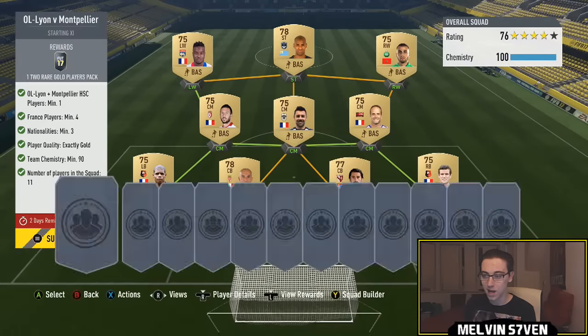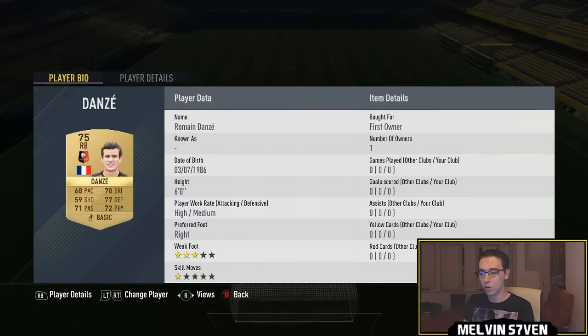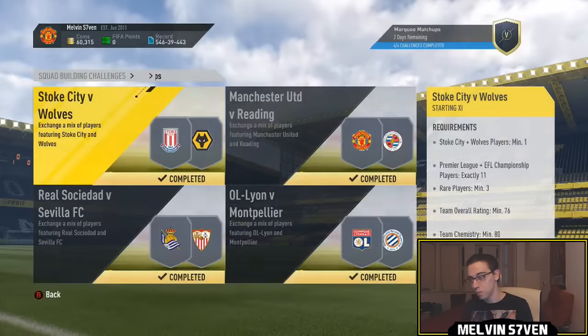Then we've got Lyon versus Montpellier — four French players, three nationalities minimum, all gold. Just get the lowest rated players in Ligue 1. You only get a two rare gold players pack so this one is the worst — try and get it as cheap as possible. It's going to cost you no more than 6k. One Lyon or Montpellier player required. You can see most of these are first owner for me.